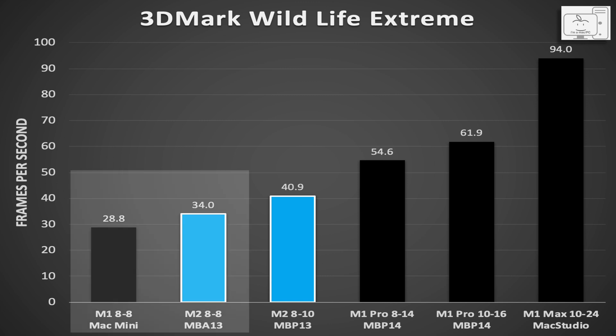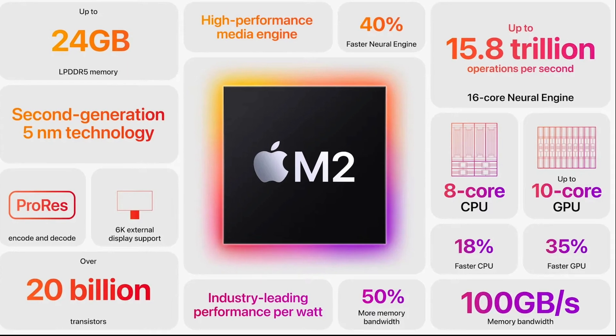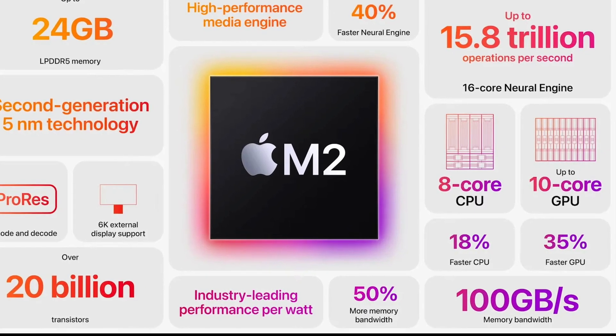Adding first the M2 base models with 8 and 10 GPU cores introduced in June of 2022, you can see that they are significantly behind the M1 Pro. Comparing the M1 with 8 GPU cores to the M2 with 8 GPU cores: the M1 averages 28.8 FPS while the M2 averages 34 — an 18% improvement. The clock speed advantage is only about 8%, but the M2 has a much higher memory bandwidth at 100 GB/s — a whopping 50% higher than the M1 — accounting for the balance of the improvement.